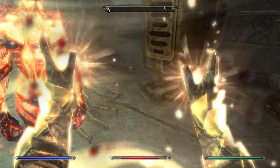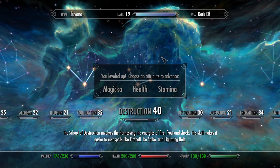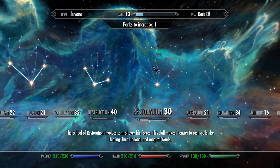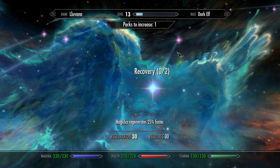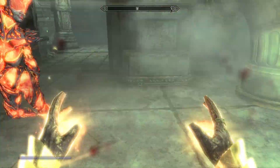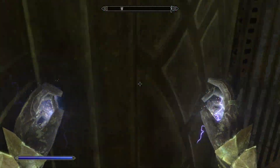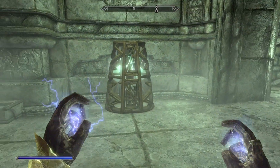Let's do dual casting. We really need some more restoration perks. Why don't we take this opportunity to level up? We've got enough magicka; it's just the magicka regen that's the problem, so let's put some more points into health. Magicka regenerates 25% faster — that is exactly what we want. Excellent. I think we'll just switch back to magic now because we don't have the perks for sneak or one-handed yet. We will eventually — I have plans for that.